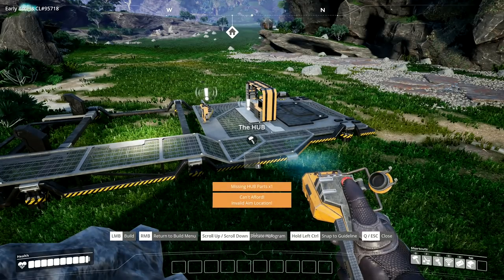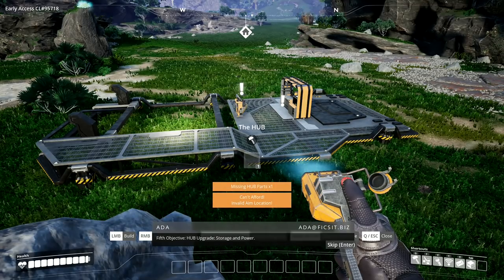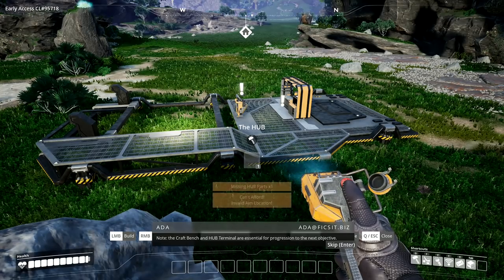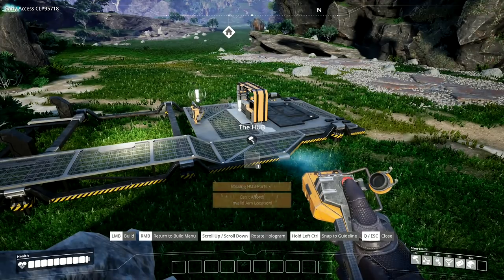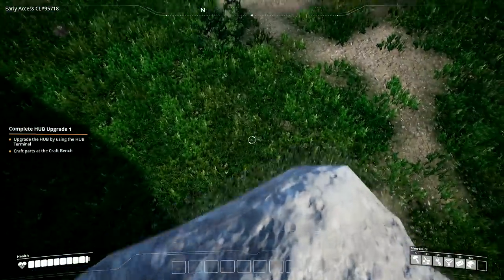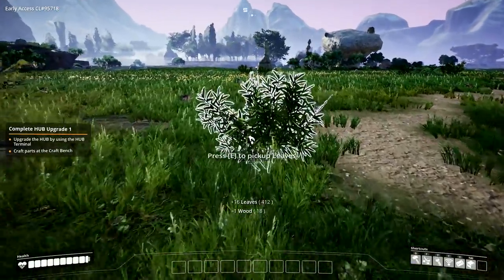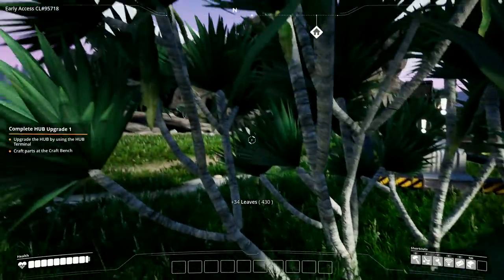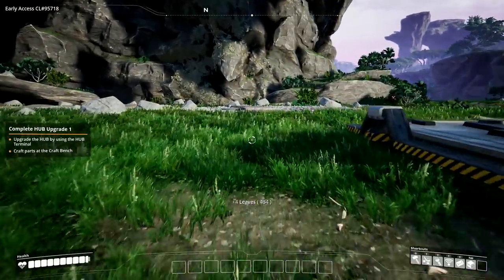I think it wants to go that way round. You can't raise or lower it — you can only put it onto the terrain, but it's flat down here so we don't need to worry. Just a click — you don't have to click and hold. It immediately says 'missing hub parts' — don't panic. You've unlocked hub features: manual craft bench and hub terminal. It instantly goes to allowing you to build a second one if you want to — that's what caused the confusion.